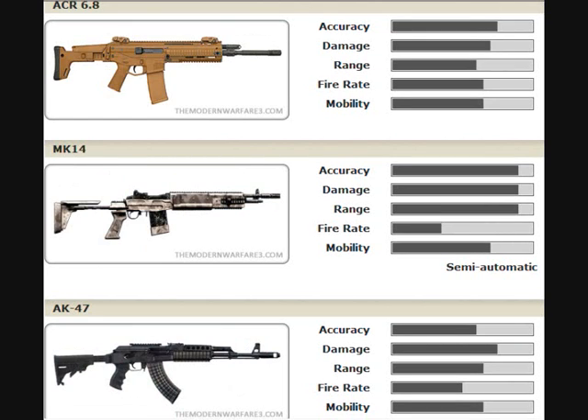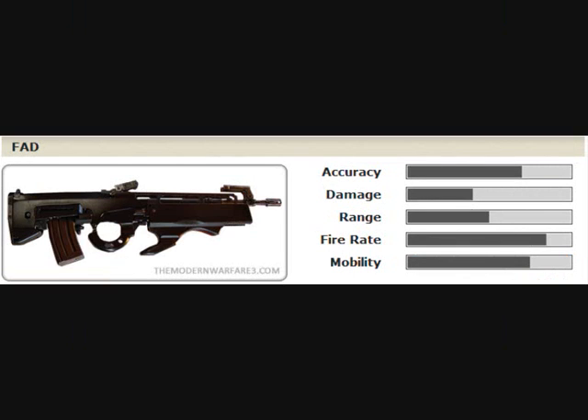Now on the ACR 6.8, MK14, and the AK-47 — good old AK. The MK14 looks really powerful, it looks like sniper damage, sniper accuracy and range, but it is semi-automatic. The FN FAL looks better though. ACR is a bit underpowered, a bit less accuracy this time. AK of course is still the amazing AK-47. And now on the last one, the FAD — has high fire rate, low damage, quite good accuracy. It looks like the last assault rifle you unlock.